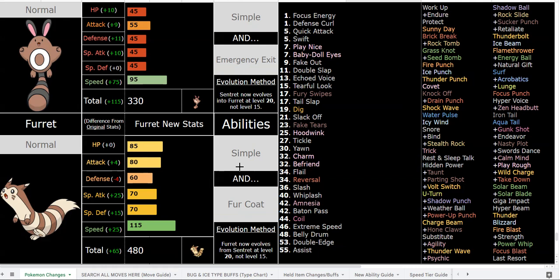Furret has Coil for physical and Calm Mind for special, and you can always Baton Pass these boosts away. The only nerf to Baton Pass is that it's negative priority, so it's more like a Teleport equivalent — a pivot move. Fur Coat Furret can abuse Baton Pass just as a pivot because it's so bulky. Fur Coat Furret also really appreciates Calm Mind and can use setup moves far easier because of how bulky it is.